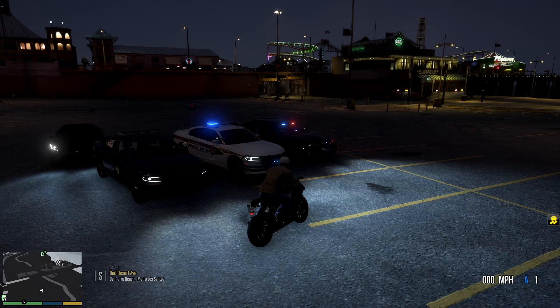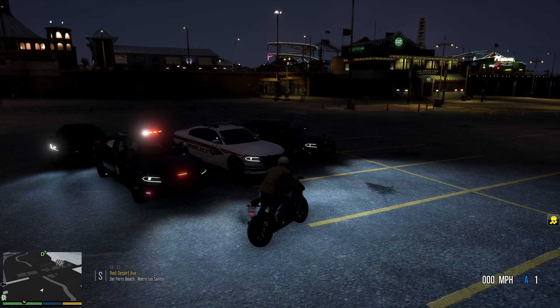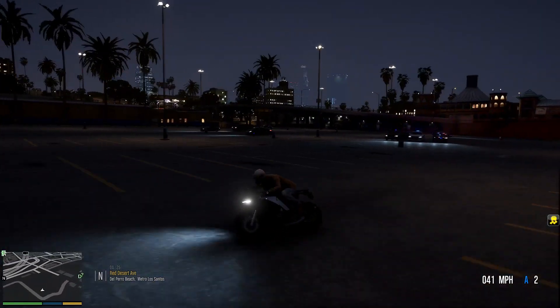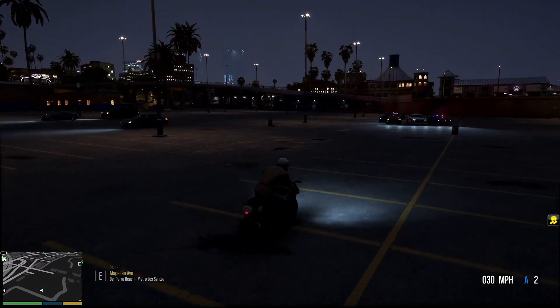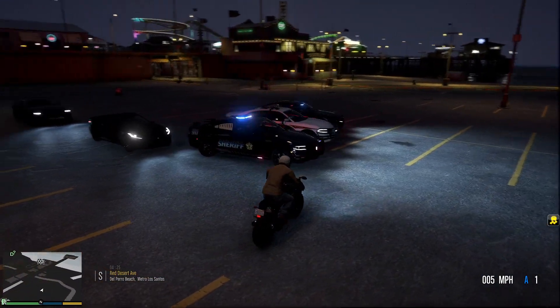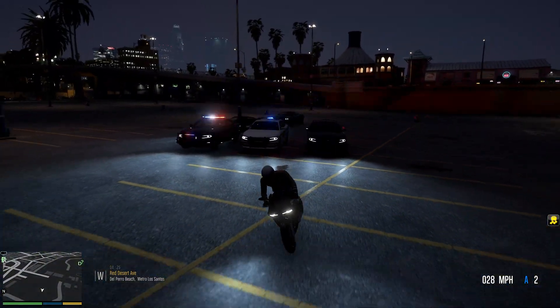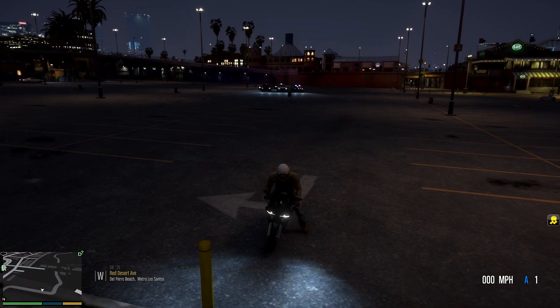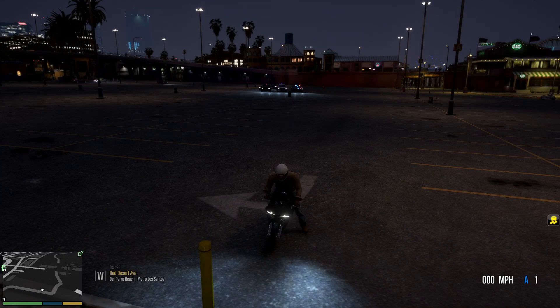Want to know how to fix your ELS LODs? In this video I'll show you how to do it. So if you notice, especially with this vehicle right here on my left — the Blaine County Sheriff vehicle — drive away from it and you'll notice that the light bar will completely shut off. In fact, all the light events will disappear. And you'll also notice there are two faint blue and red lights on top of it. We'll be fixing that in this video.